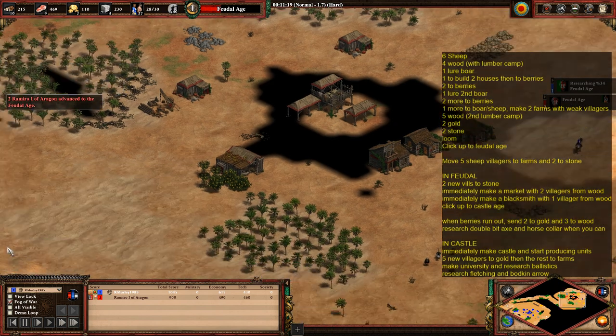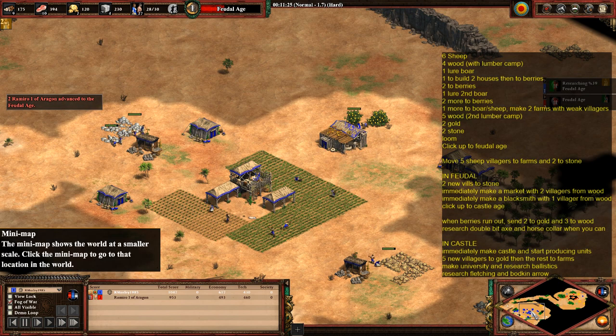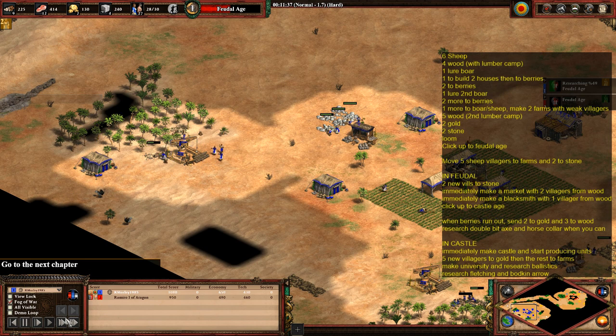By now I've done quite a bit of scouting around the enemy base — I generally know where all his resources are, so I know where to attack when I get there. I'll speed it up again.